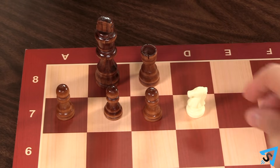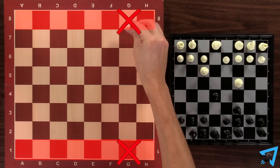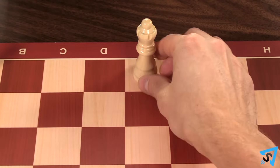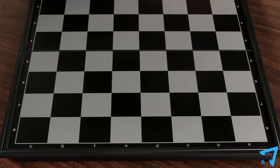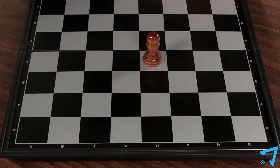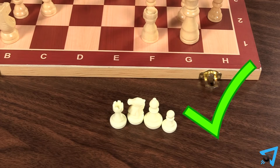You are allowed to drop a piece into check or checkmate, but you may not drop a pawn on the first or eighth rows. Dropped pawns may promote as normal, but when a promoted pawn is captured, it is converted back to a pawn when added to their teammate's pool. If you drop a pawn on the second row, it is allowed to perform the two-step move on its first move.